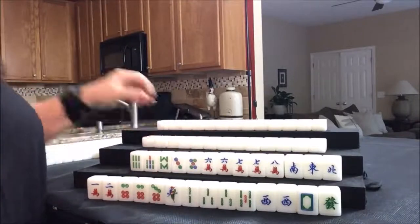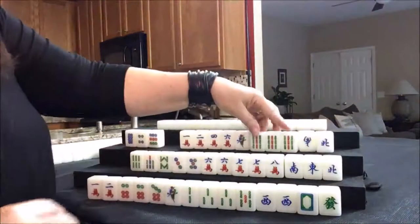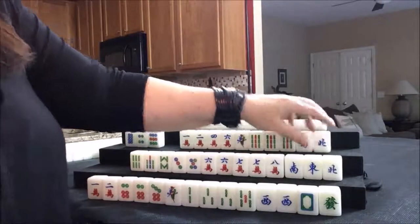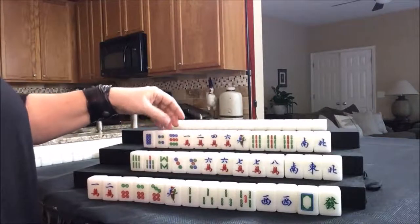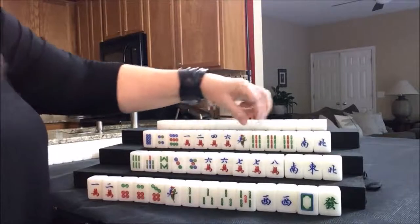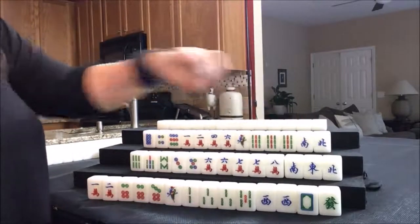Let's see what we can do for West. A Pung — three of a kind of a nine Bam. That is pretty nice. I think I would try for all Pung or all Honors — Honors and terminals. There's ones and nines, and nine Honors. Let's see what happens, but we need to leverage that Pung.